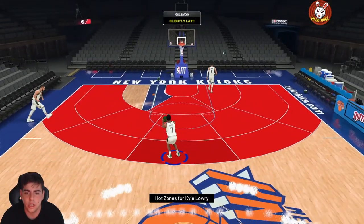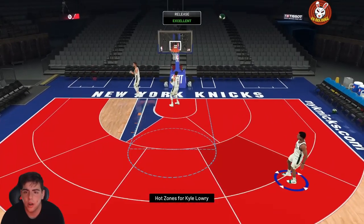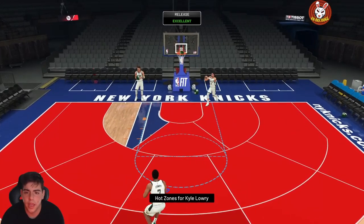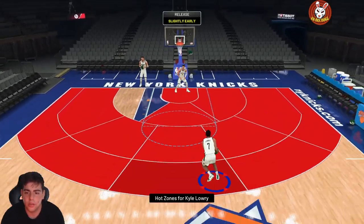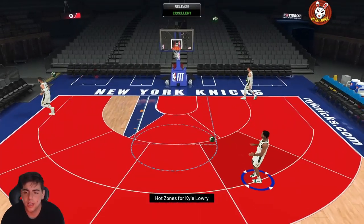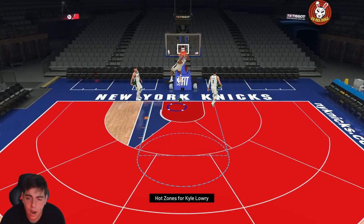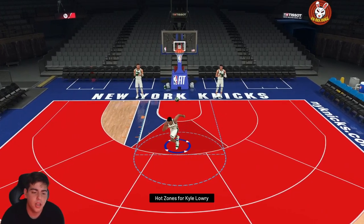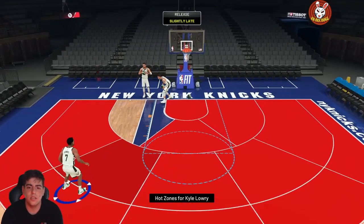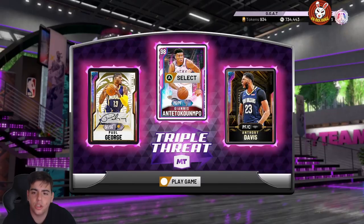His jumper is definitely a little weird — I don't know how I'm not greening these shots, but maybe online we'll be greening them. Fade away — green! He's got a nice leaner, I'm not gonna lie. Green right there — oh yeah, great leaner! Kyle Lowry looking pretty good. Let's test out that dunk — I think he has a 70 dunk, so this Kyle Lowry could slam it too. That's pretty interesting. Pretty good jump shot overall — let's get into some TTO gameplay.